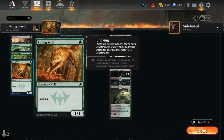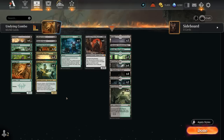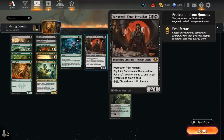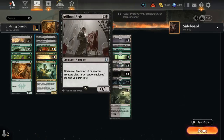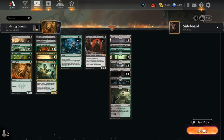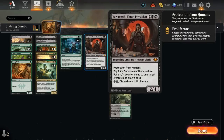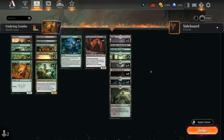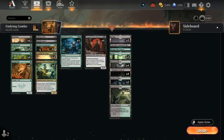Sometimes we just want to sacrifice a Young Wolf to get a second one, giving us a 1/1 and a 2/2 to combo off with Yawgmoth. Sometimes we sacrifice a 2-drop Innkeeper to get Yawgmoth, or sac a random elf to get Hapatra. Our mana base has a lot of black-green dual lands because we want to play a turn 1 elf but still have double black for Yawgmoth. That's why lands like Blooming Marsh and Overgrown Tomb are so important.